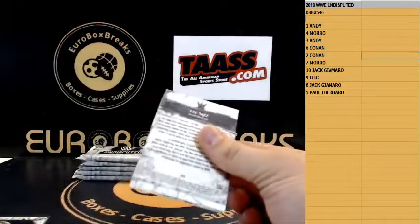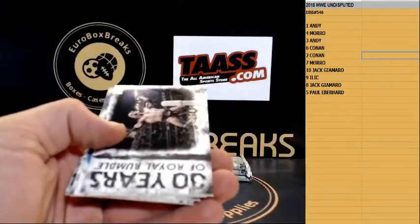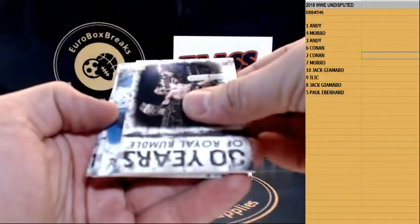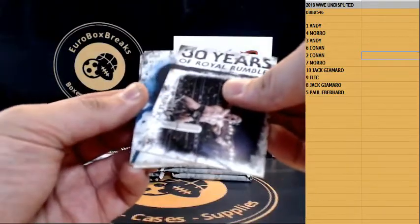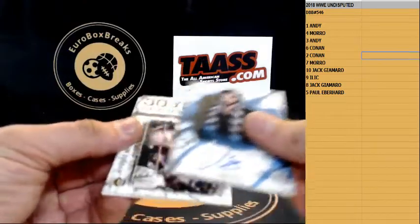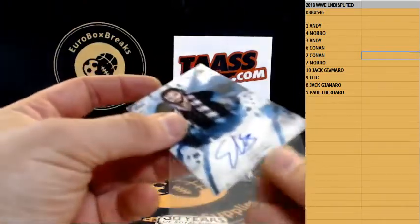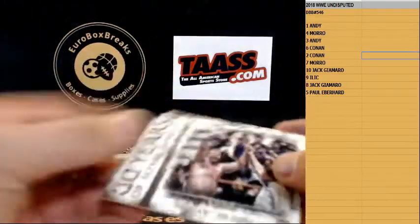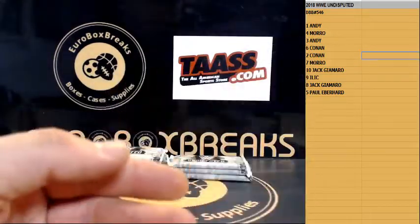Base cards. Next pack — base. We have Triple H numbered to 25 again, looks like five of 25. And we have an Elias autograph, Elias autograph to 25. Next up is 30 Years of Royal Rumble and base.